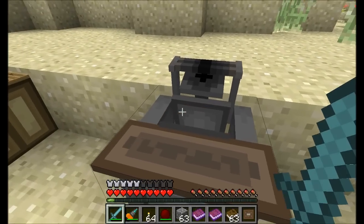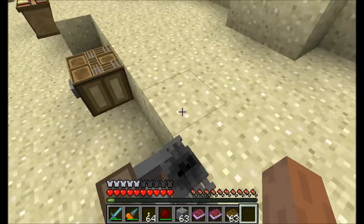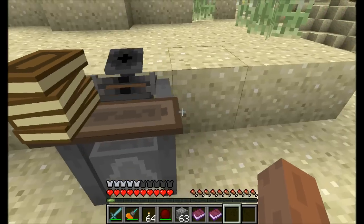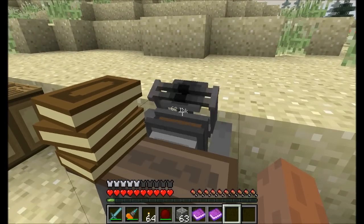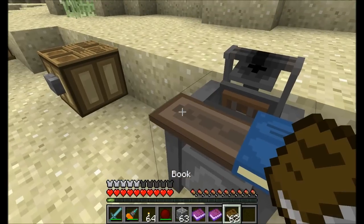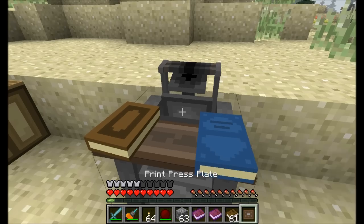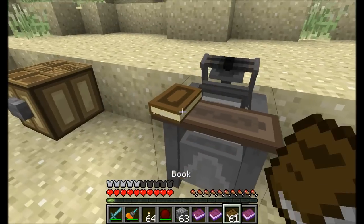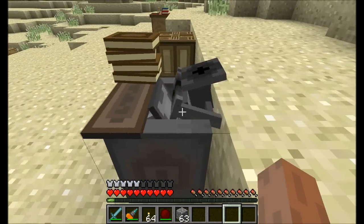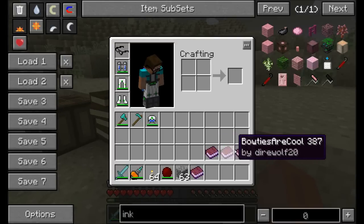On a server you'll be able to access books made by other players, so you can set up a nice little book system. If you put a whole stack of 63 books, it'll just go crazy printing and use up ink each time — 62 ink remaining. To continue printing, you have to remove the printed book first, then it'll create a new one. The printing press keeps duplicating the book, hooray!